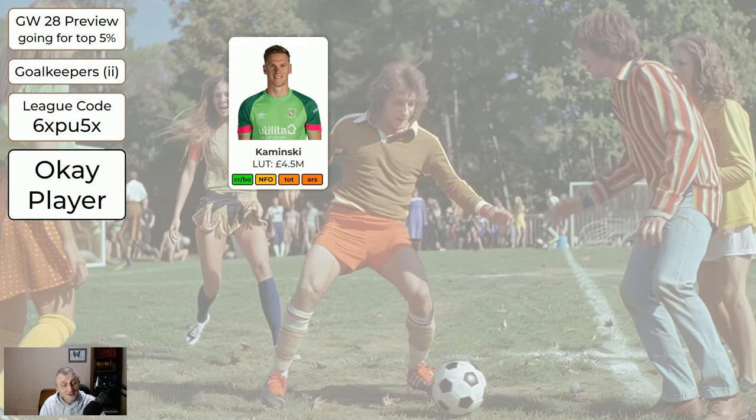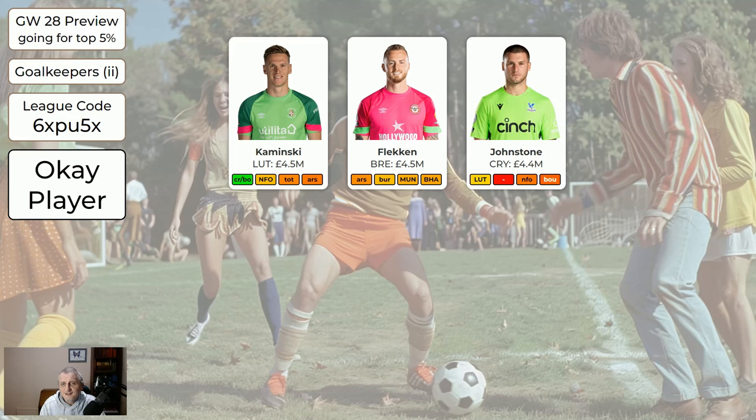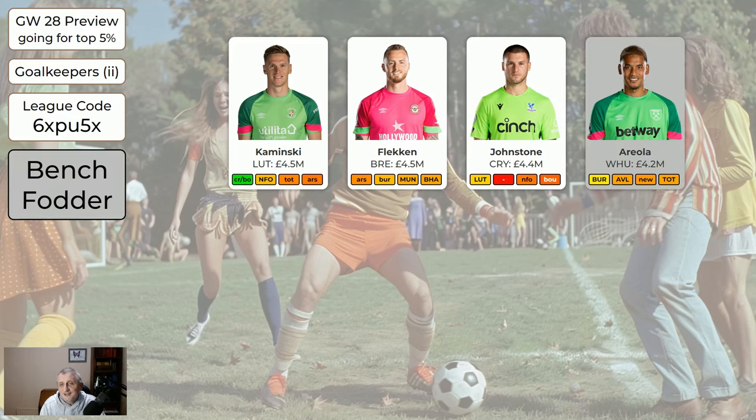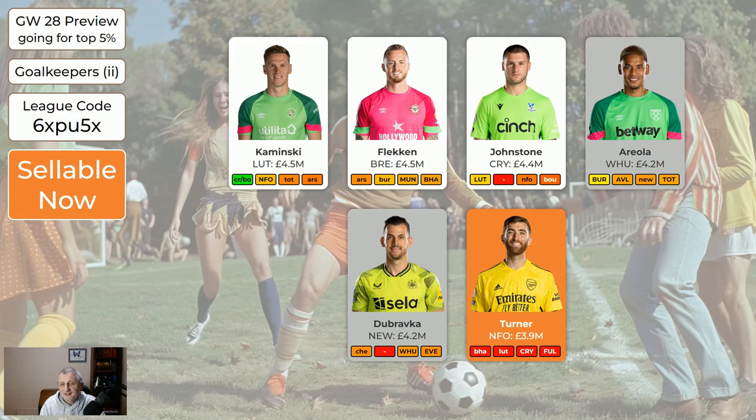For the cheaper keepers: Kaminski's got a double game week but it's away to Palace and away to Bournemouth — it's absolutely feasible Luton won't get a clean sheet. If you've got him, he's moderately cheap and fine to play. Definitely don't take a four-point hit to get Neto if you've got Kaminski. Then Flecken — probably not going to keep a clean sheet away to Arsenal. Johnson home to Luton may get a clean sheet. Areola home to Burnley — fair chance of a clean sheet. Dubravka away to Chelsea — probably not, but they are defensively getting a bit better. Turner doesn't play.